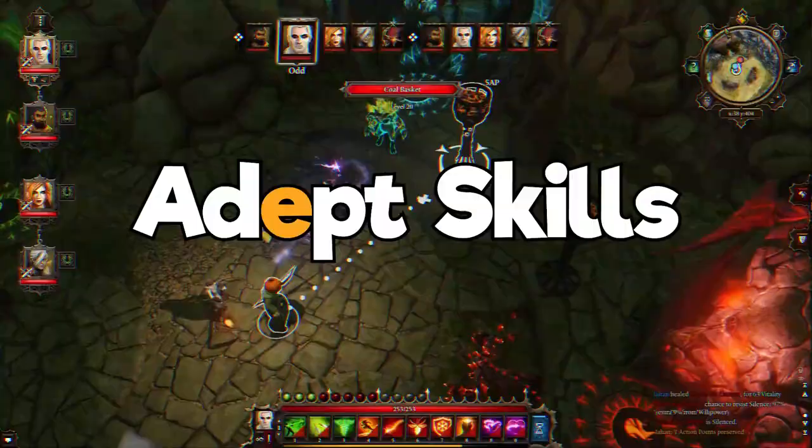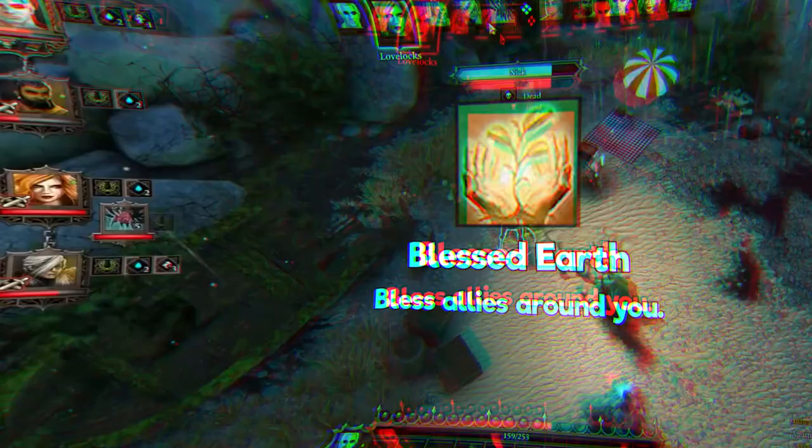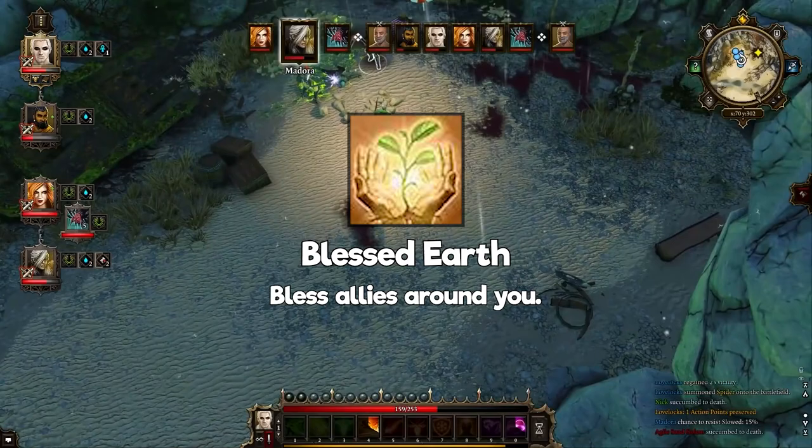Next is the Adept Geomancer skill line. You can only get four out of the skills it has to offer. All of them are useful, but it will depend on you which one you want to leave out. Blessed Earth: blesses allies around you. It's Bless, but AoE — very self-explanatory. It does the same thing as Bless but with multiple people. It's a great skill if you miss a lot.